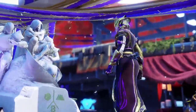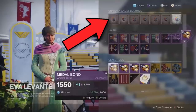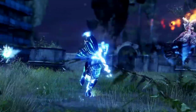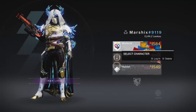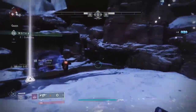Another great source of Bright Dust is from weekly event bounties. Whenever events like Solstice of Heroes, Festival of the Lost, or The Dawning take place, Eva Levante will have 2 weekly bounties related to the event. These are usually very easy and reward 200 Bright Dust each. You can complete these on other characters, for a total of 6 bounties each week during the event — that's another 1,200 Bright Dust every week, just for a few simple tasks that you're probably doing anyway.